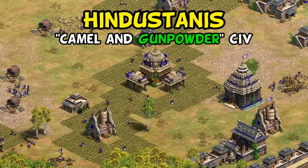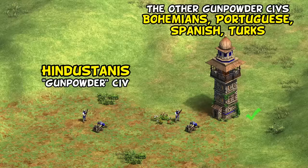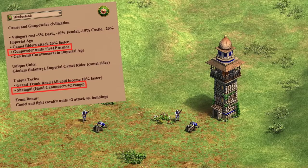Moving on to the Hindustanis, they're officially a gunpowder civilization by standard classifications. Of the gunpowder civilizations though, they're unique for missing the bombard tower, as Bohemians, Portuguese, Spanish, and Turks all have it. Instead, all they really have are very good hand cannoneers with extra range and armor, making them apparently gunpowdery enough for the gunpowder club.